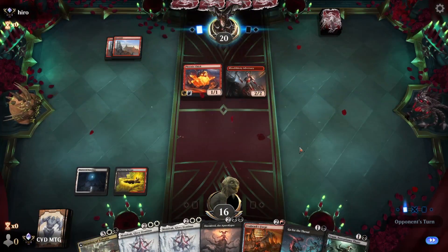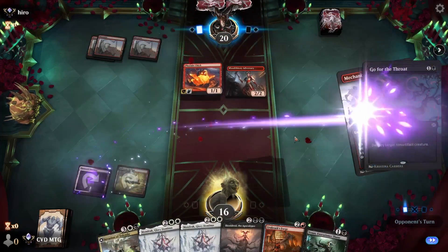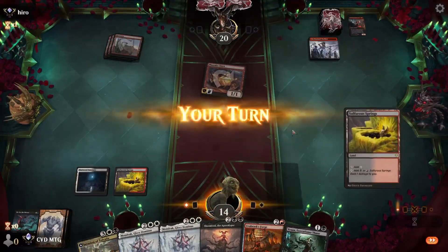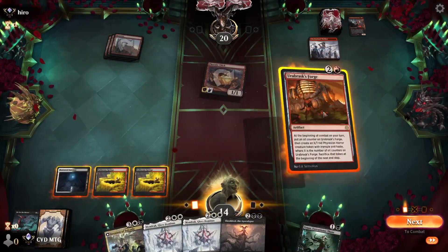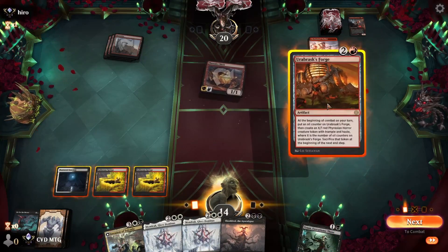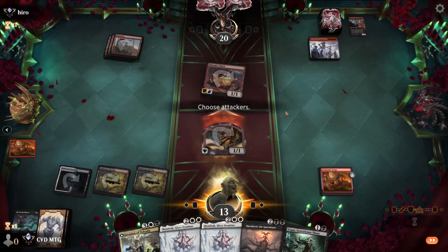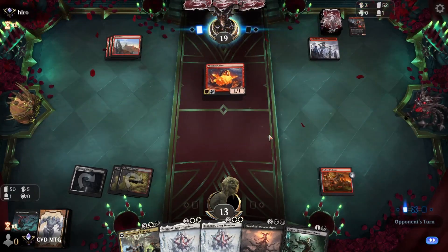We'll pass and hold open the Go for the Throat. We'll take two. Do we go with the Forge or Vron? I think the Forge is a little bit better. Unfortunately we're going to be taking some damage, but Vron would just die to either a Play with Fire or a Lightning Strike.